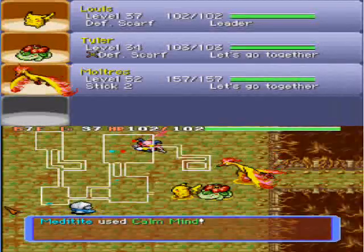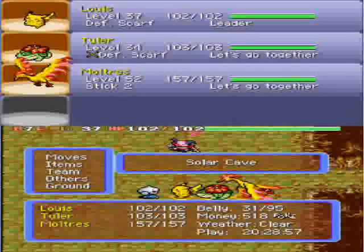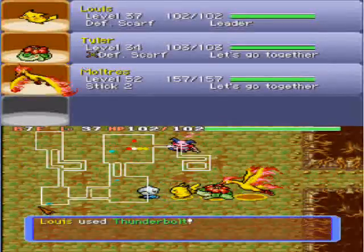His Defense Scarf is now sticky so he can't use that anymore until you leave the dungeon. It's not permanently sticky — the item isn't completely spoiled. You can use it after leaving the dungeon, so don't worry ladies and gentlemen. The Defense Scarf that Venusaur has is not completely ruined, and even if it was, I could just generate another Wondermail code — it's not much of a big issue.